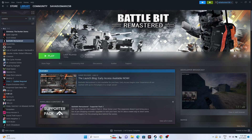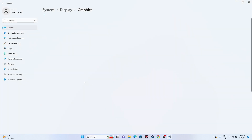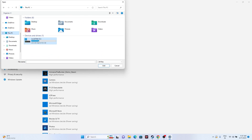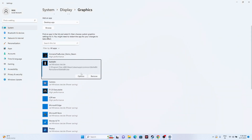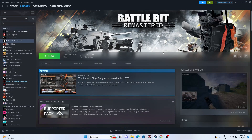Next, run the game on your dedicated graphics card. Search for 'Graphics Settings,' click Browse, and navigate to the BattleBit Remastered installation folder: Local Disk C > Program Files (x86) > Steam > steamapps > common > BattleBit Remastered. Select the application and click Add. Then click Options, change the setting from 'Let Windows decide' to 'High Performance,' and click Save. Close everything and try launching the game.